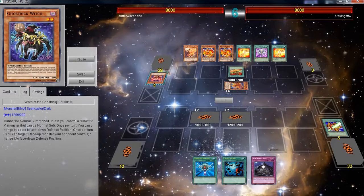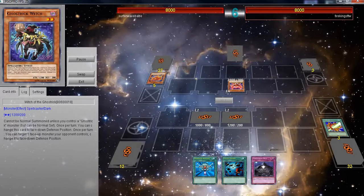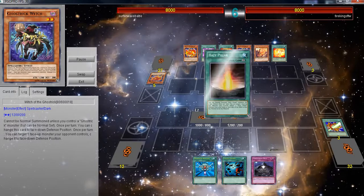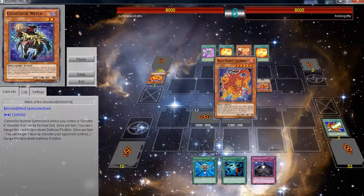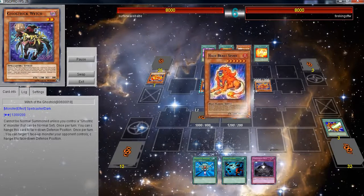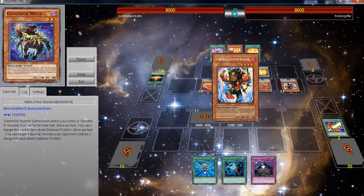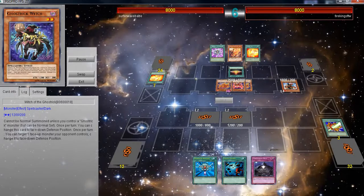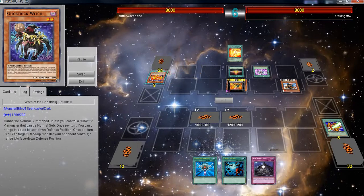Ghostrix definitely have some good features, and one of them has to be Ghostrix Lantern and Ghostrix Specter. Ghostrix Lantern is like this deck's version of Battle Fader — pretty much any time you are directly attacked or your opponent targets your face-up Ghostrix monsters, you can negate the attack and Special Summon Lantern from hand in face-down defense position. And Specter — any time a Ghostrix is destroyed by battle and/or card effects, you can Special Summon Specter from your hand in face-down defense position and draw one card. So that is pretty cool.